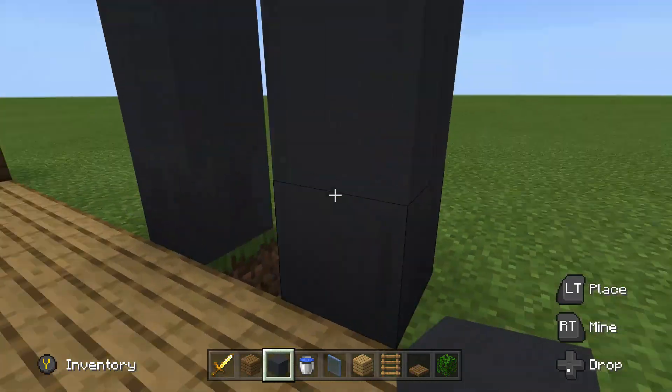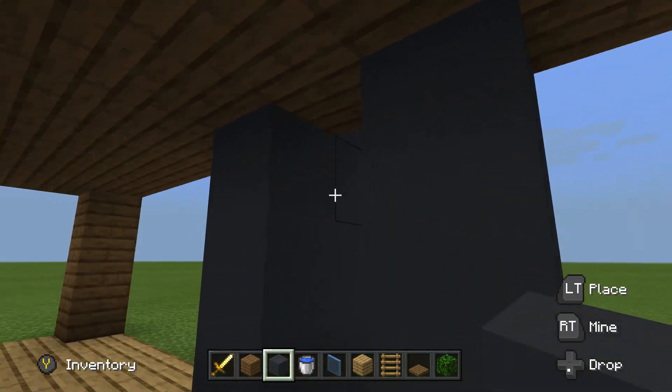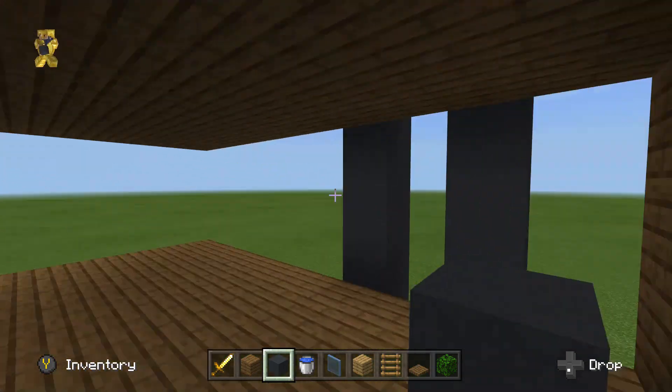Then break this block, go to the back of that, place it up to the ceiling, and do the same thing on the second floor.